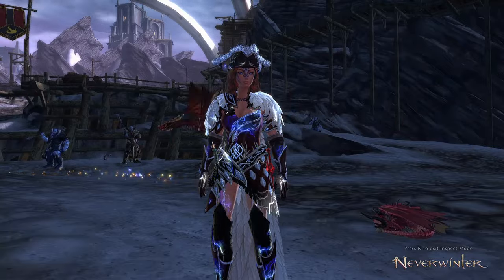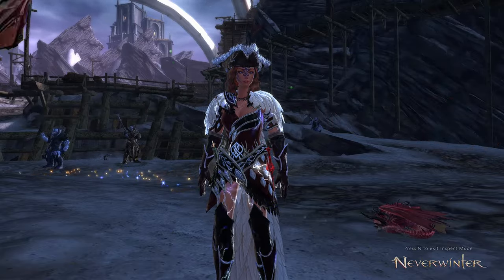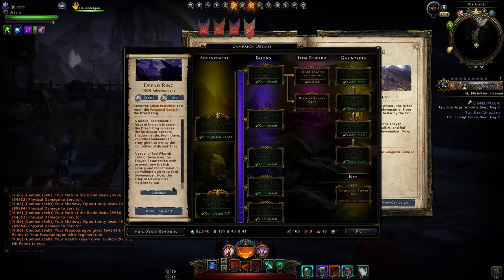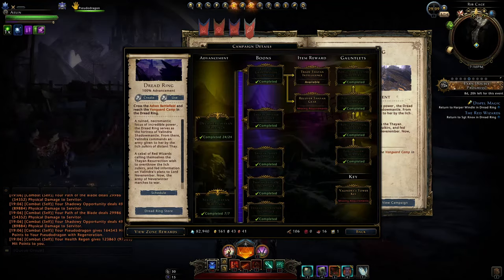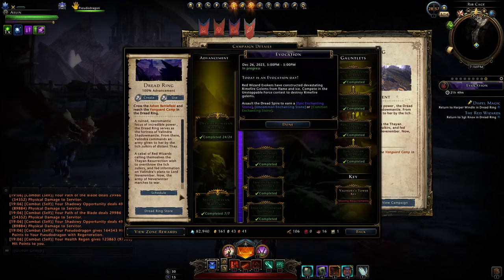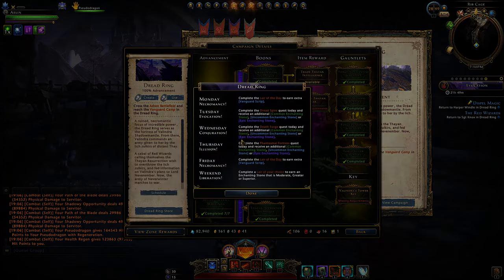There are always new artifacts coming out every module, people are creating new characters, and people need those enchanting stones. Not everybody is prepared to farm it or even aware of it. There are only a few days left, so you need to be careful about where you are on the schedule. Right now it is considered Tuesday and will remain Tuesday up until evocation is over — about 22 hours, well into tomorrow. When it is Wednesday, you need to be doing the Dread Forge. Thursday, Phantasmal Fortress. Friday, skip. Same with Monday, skip.